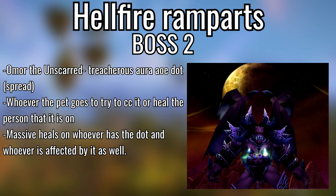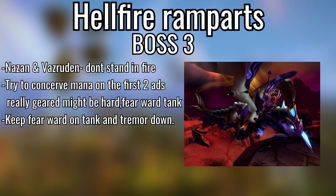Moving over to the second boss, Omor the Unscarred — he has a Treacherous Aura, basically an AoE DoT, so make sure you spread out. Whoever has that debuff, keep Earth Shield on them, throw a couple Lifeblooms or Rejuvs on them if you're playing a druid. He will also summon a pet that does a lot of damage, so make sure whoever is tanking that gets big heals — Earth Shield or a Power Word: Shield until the tank regains threat.